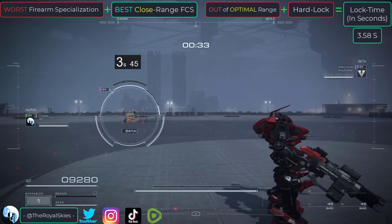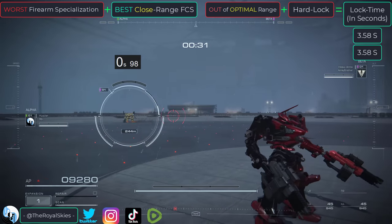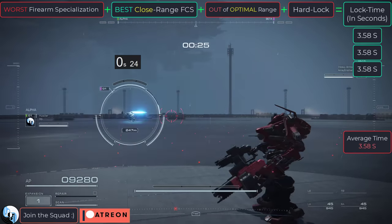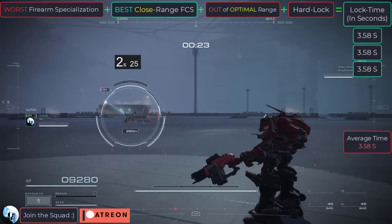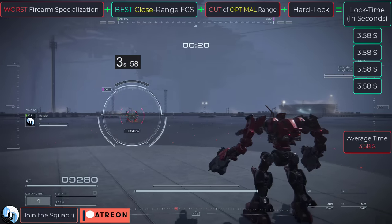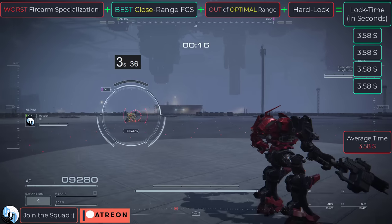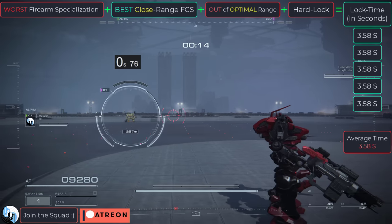So, rule number one: stay within your FCS's ideal range. Do not be going in close range with your medium range FCS — you're not going to hit anything. If you have a medium FCS, stay at medium range. Likewise, don't go into medium range with your close range FCS. Again, you will never hit anything.